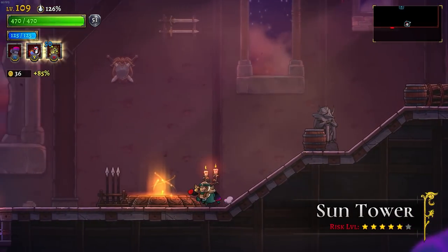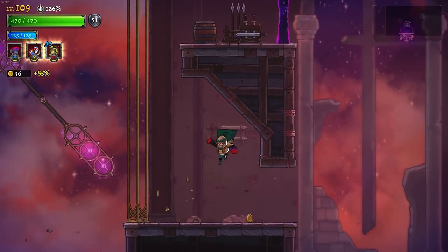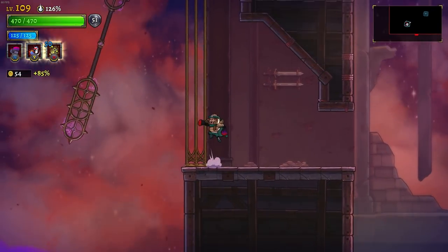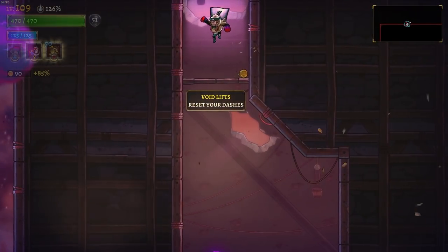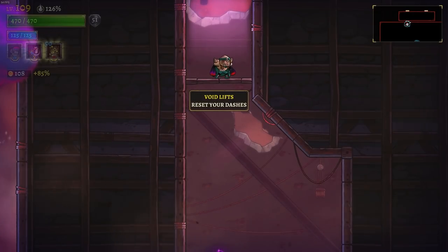Hello everyone, Pallytub here. Welcome back to Rogue Legacy 2. We are in the Sun Tower on a brand new character. This is an Enkindled Boxer — it's the Boxer subclass, and I unlocked it after completing some more challenges off screen, or more accurately, just completing challenges we've already done with new classes to continue to get that currency.